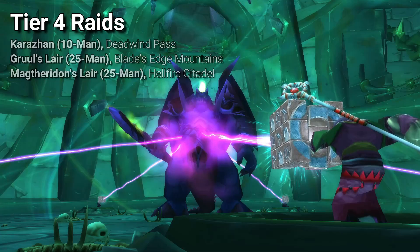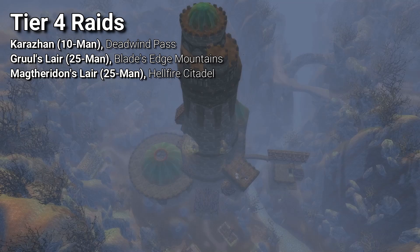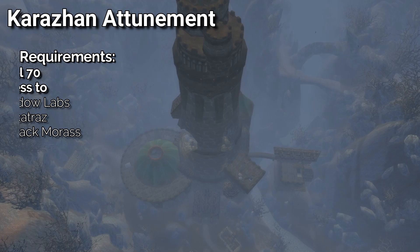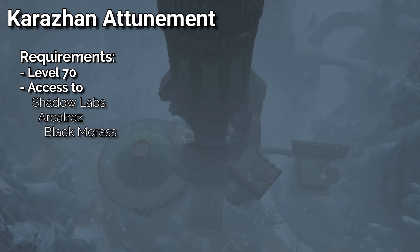Tier 4 raids consist of Magtheridon's Lair, Gruul's Lair, and Karazhan. The first two on that list require only that you are level 70. However, Karazhan requires you to complete a long quest chain in order to acquire the Master's Key to gain entry. The quest line will require you to have access to the Shadow Labyrinth, Arcatraz, and the Black Morass dungeons.